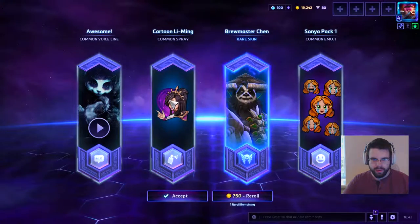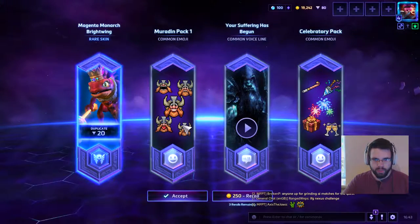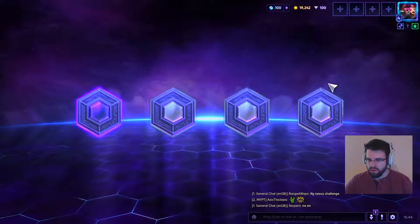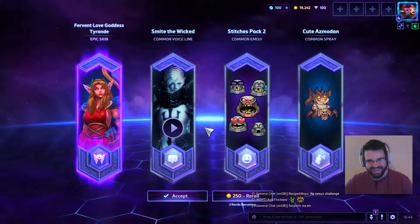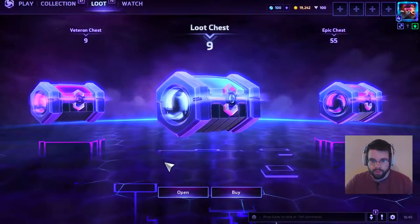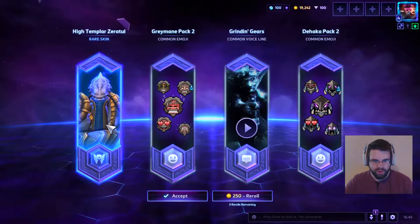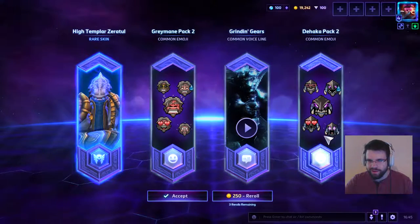One rare again — not as exciting. A Magenta Monarch Brightwing and Muradin pack. Next one is a bit loud — one epic: Love Goddess Tyrande. 'Smite the wicked.' Cute Azmodan, Stitches, and a very nice skin I didn't have before. One rare on this one: High Templar Zeratul — I don't own it here, but I think it's just a reskin of the normal skin. Still gonna take it — actually looks pretty sick, like a hacker. Grinding Gears — awesome.